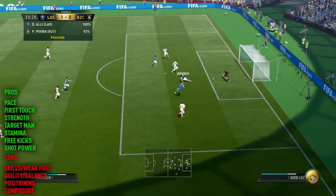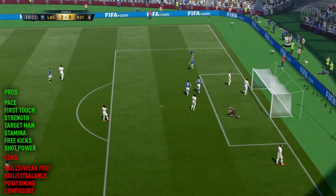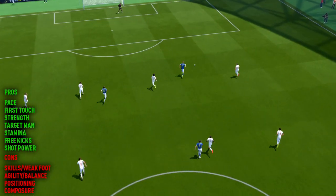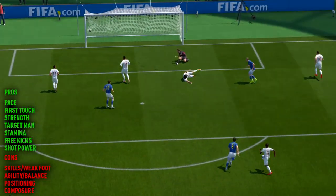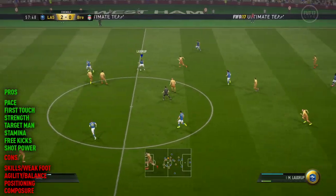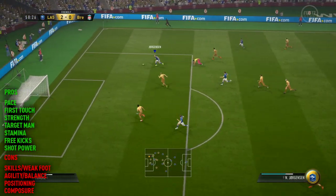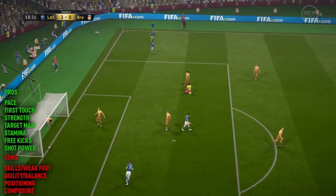Agility and balance are stats which are relatively low. I guess you could try and use the engine chemistry style to maybe boost both of these stats, but in previous uses of different Jørgensen items, I found that even by boosting him like that, it didn't really necessarily help. So I thought, you know what, we're just not going to try and use him as a very agile player, because let's face it, he's a six-foot-three target man.